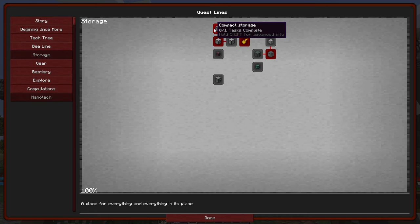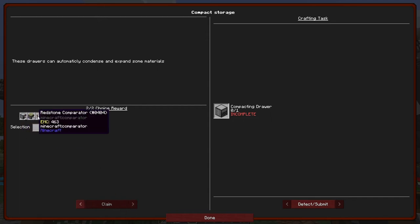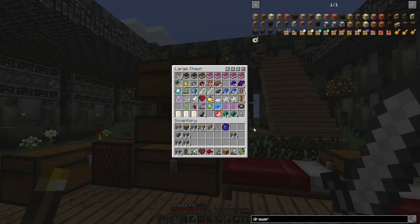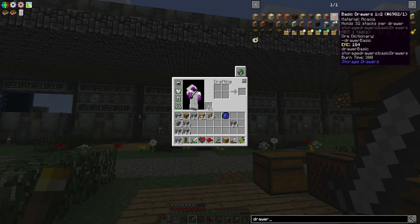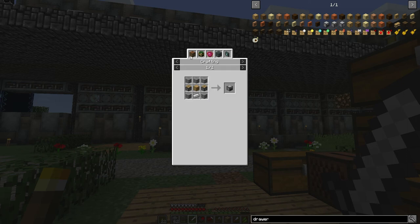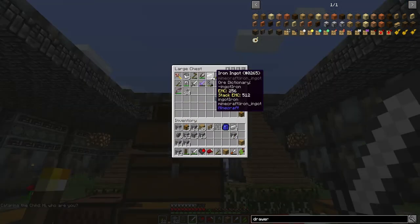The next thing we want to do is compacting drawers. These are good for things like metal resources — they come with three slots: one for ingots, one for blocks, and one for nuggets. We can also get sticky pistons, which might be a good idea since I have some slime balls. Now I know where slimes spawn, so the controller compactor is what we want.